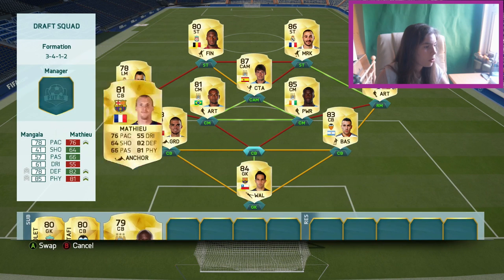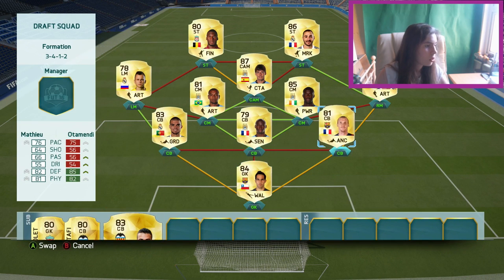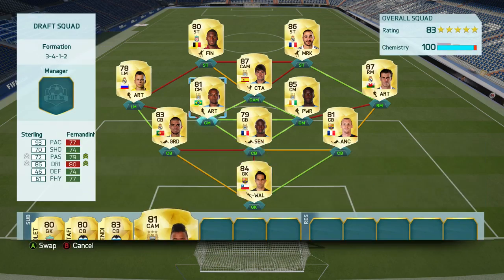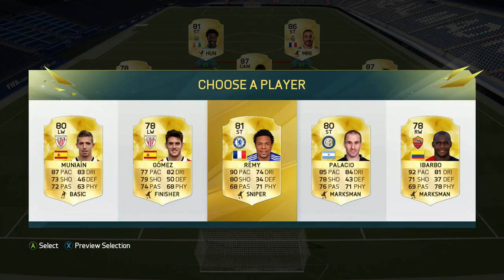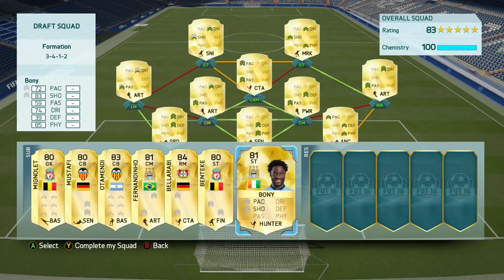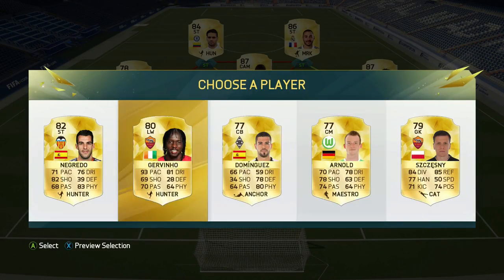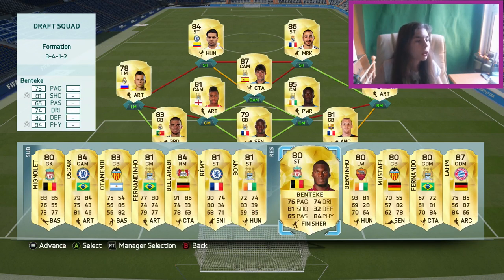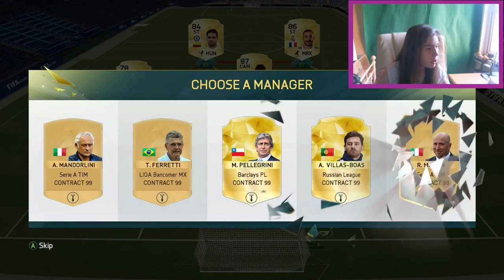Oh, we've got Mangala — we could put... There was a strong link needed, so... oh, that works! We've got 100 Chem, which is pretty good because we've got Mangala linking there, and then Matty links with him as well. If Falcao's not working I'll just swap it. But yeah, that is our first draft team. We've got 100 Chem, which is really good. So let's get a manager — we've got BPL, perfect.